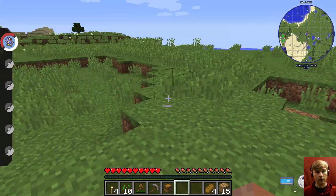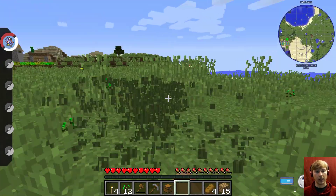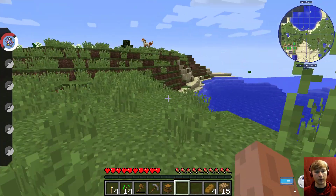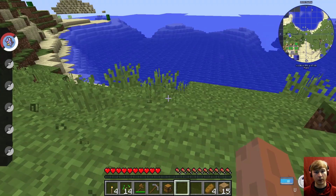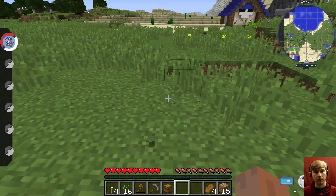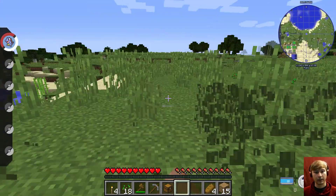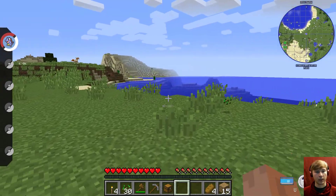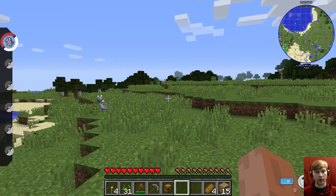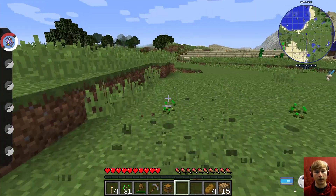Let's cut down on this grass, get some seeds. That's just the question of, do I want to build right here? I think I'm going to. Good spot to be. Yeah, we're going to build right here. We're going to cut down all this grass. Okay, so there's a desert nearby. And is that the Dark Forest or is it the Regular Forest? It's Forest.